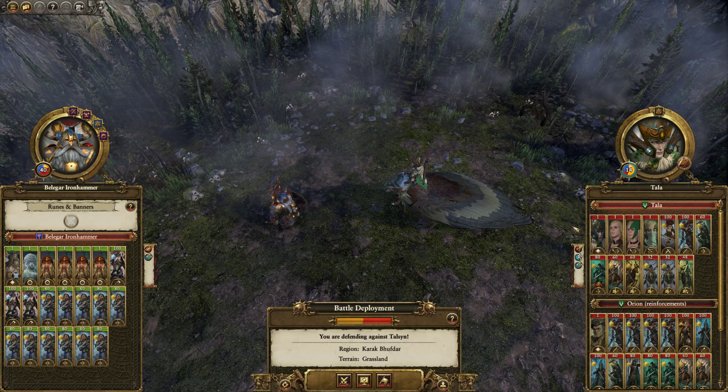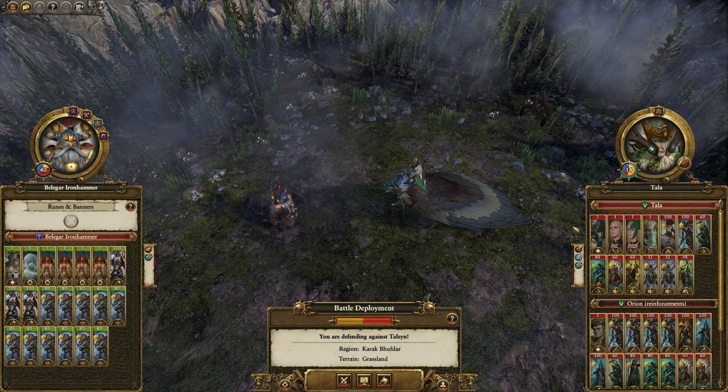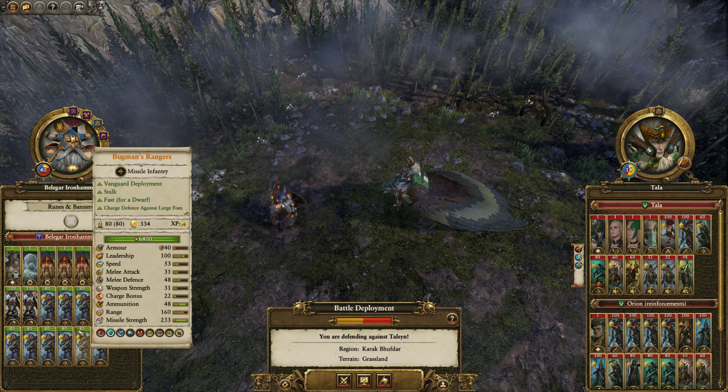The JumpTotterWar here, and today we've got a bit of a hybrid video in that we're rating this Doomstack, but also saving a disaster battle. So we've got a rating a disaster battle where we've got a Bugman's Ranger Doomstack, quote-unquote.